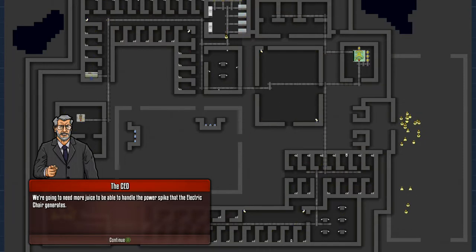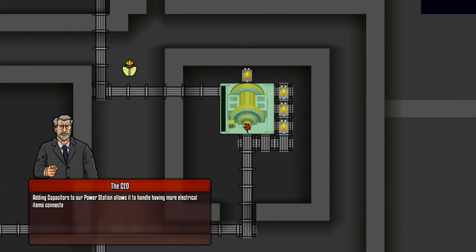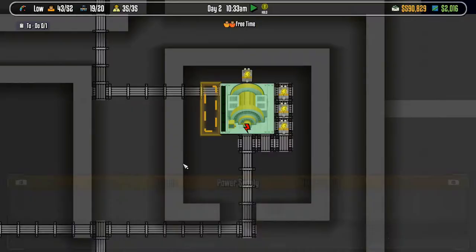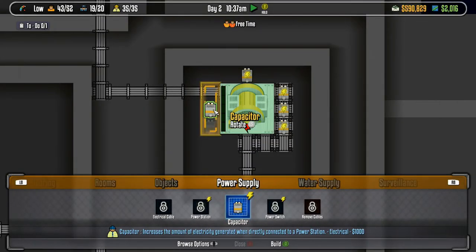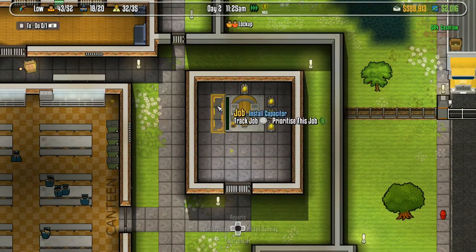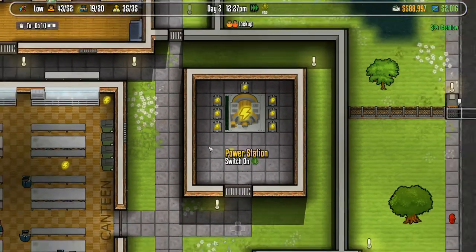We're going to need more juice to handle the power spike that the electric chair generates. Adding capacitors to our power stations allows it to handle having more electrical items connected to it. Build three more capacitors around this power station so it has enough capacity to handle turning on the electric chair. We go back to power supply, find capacitors - one, two, three. There we go - now watch all these little dudes come fluttering in and build us a new power supply.